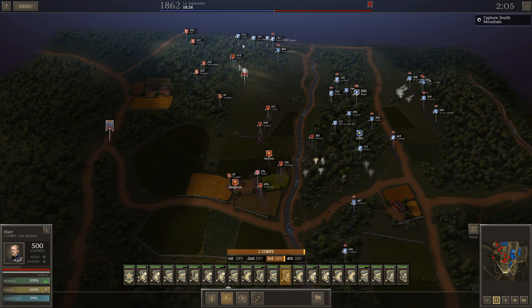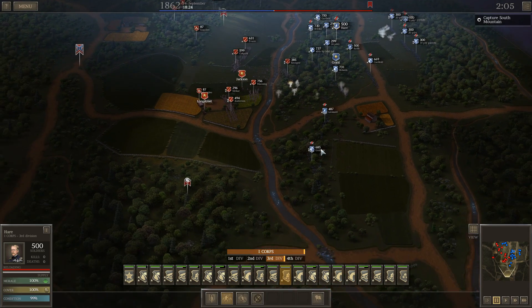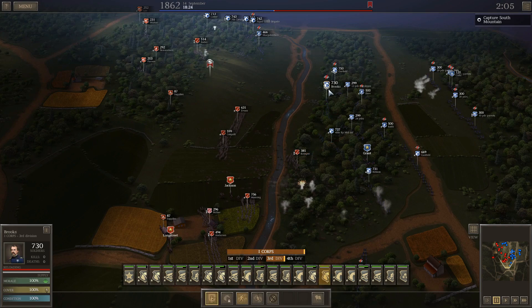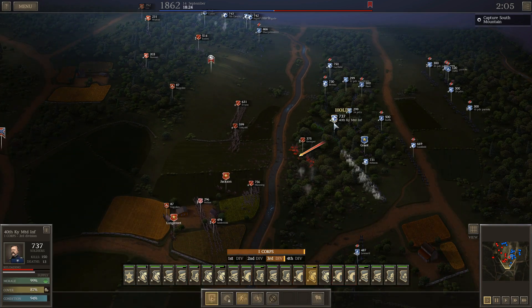I'll let him keep hurling his infantry at me in the center so we can inflict some nice damage. These units are largely irrelevant at the moment, so I'll move them up. I'm going to go into slow motion for a couple minutes — this is a key part of the battle.